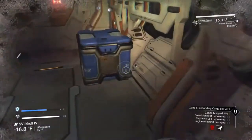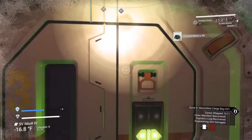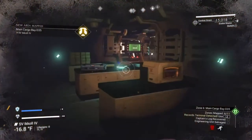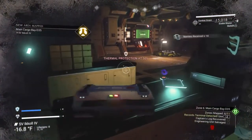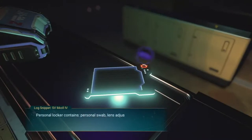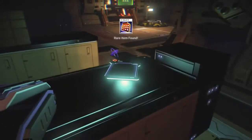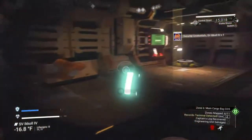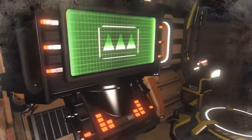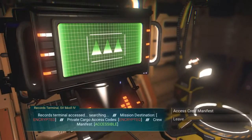One of the things we're especially looking for is these data pads. You only really need to find one — it will drop a security ID. Once you find a data pad that drops that, you can skip the rest. They have a story in them, so read them if you're interested, but you don't have to.